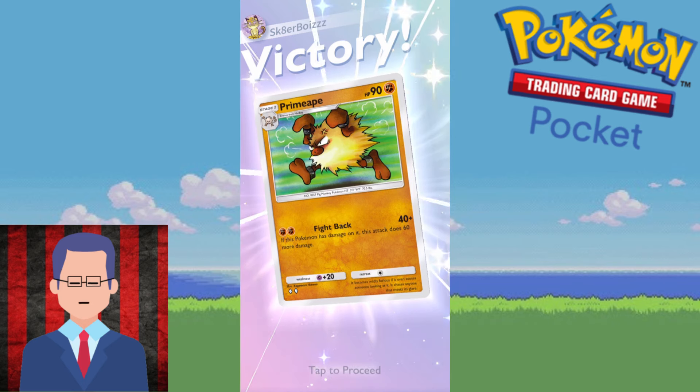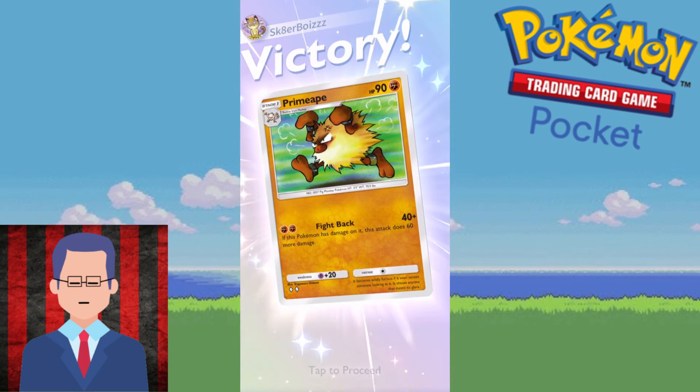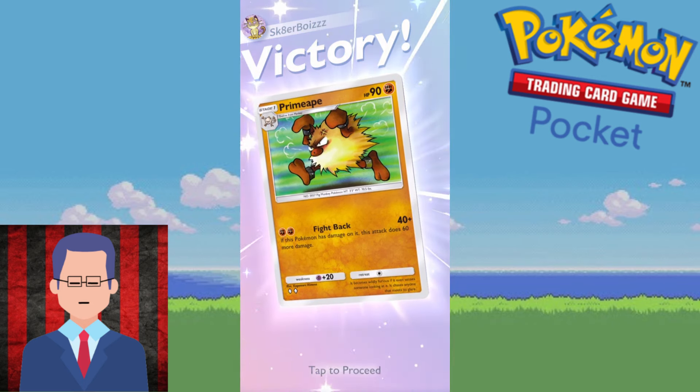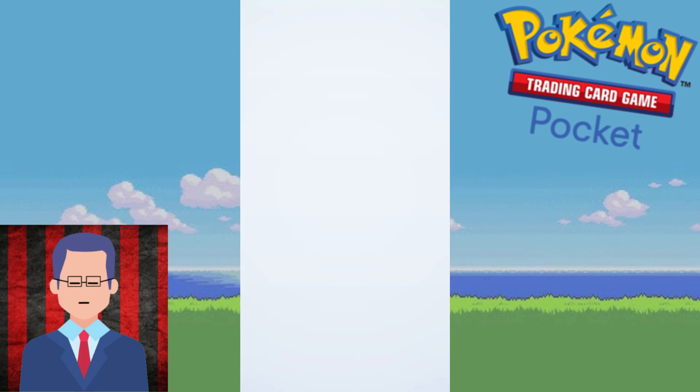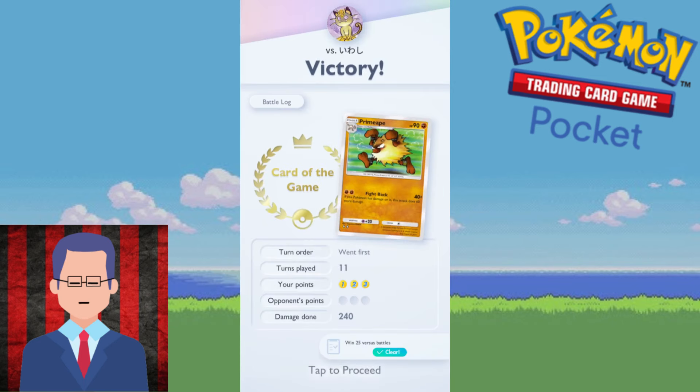Hopefully this shows you the strength of the Kabutops. Primeape is really strong early game, but if they ever get into the late game without really high burst damage, then Kabutops can just stand there forever while you charge up your second Mankey. Then bring out the Primeape and get off a big hit. This is how we win with this deck. Now let's move on to our final victim.